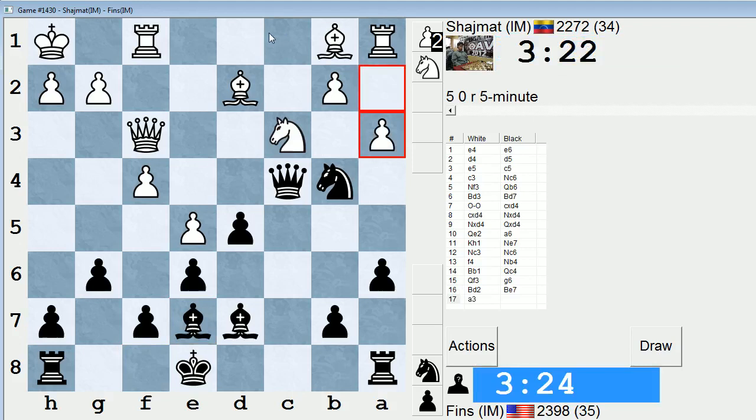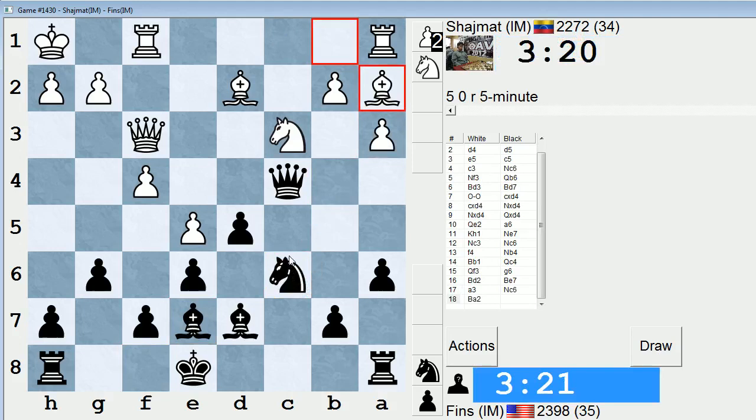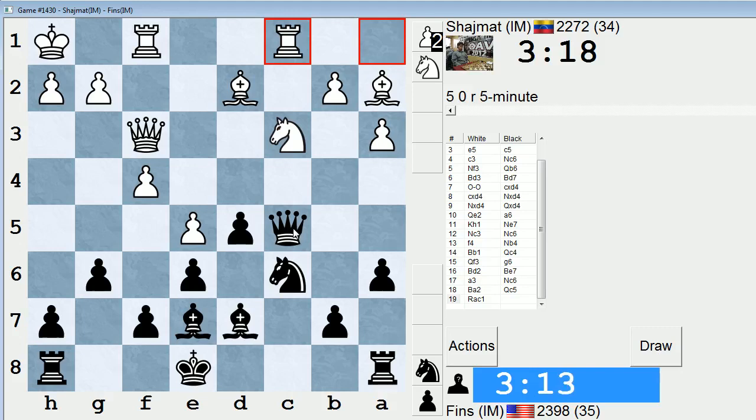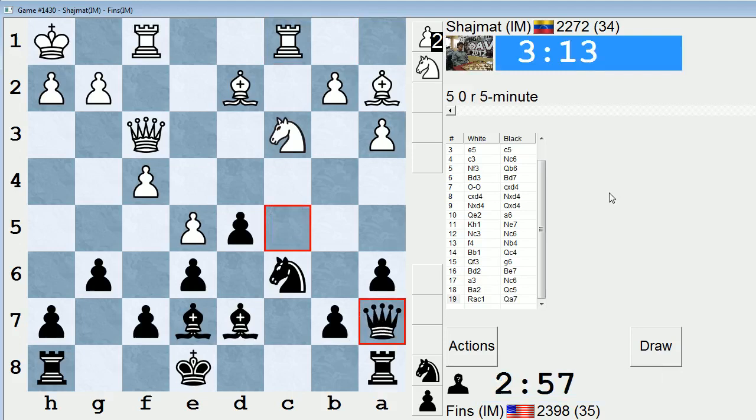Oh, is he going to go rook c1? Maybe, maybe not. Bishop a2, that's the way he's going. Now I have to play queen a5 — or queen c5, rather. He's gaining a bunch of tempos. Knight d4 seems a little artificial. Probably need to move my queen again. Well, we're up a pawn, but he has certain activity. He's ahead in development. We still haven't fully consolidated, because our king is in the middle. Can Shajmat cook up some further play?